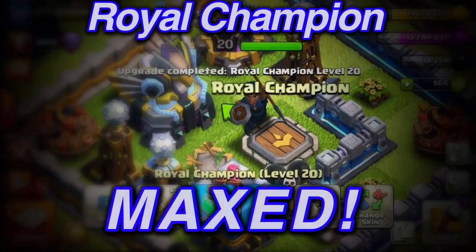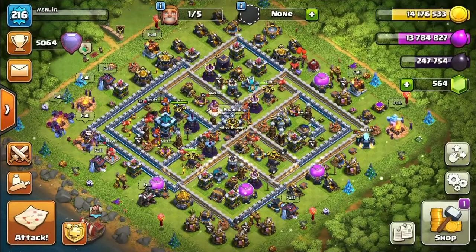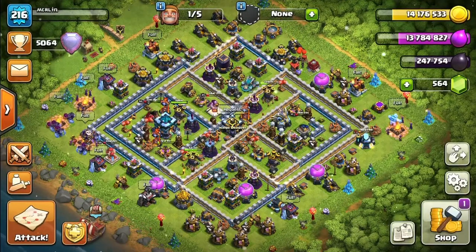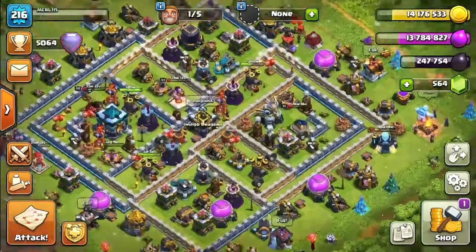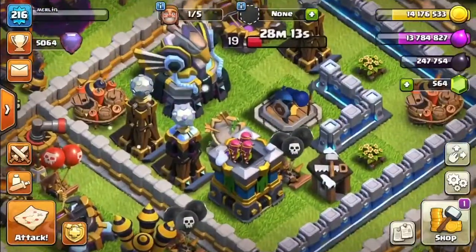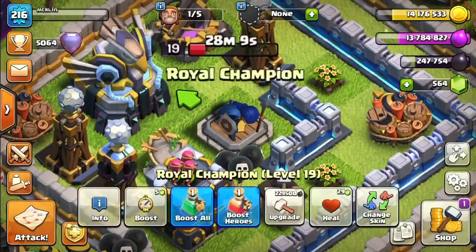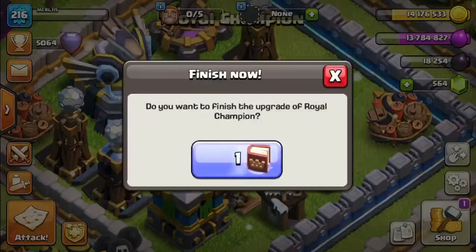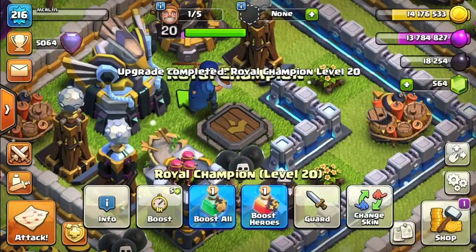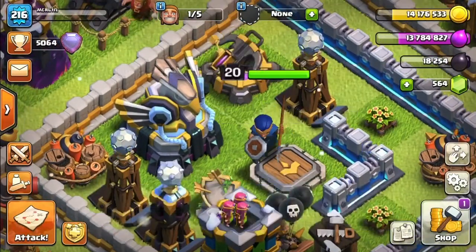Royal Champion maxed! Welcome fellow Clash Addicts, this is Merlin of Indigo Dragons. We are finally at the point where we can max our Royal Champion. We have a level 19 Royal Champion and we're going to use a book of heroes to instantly upgrade to level 20. Level 4 ability - let's do that. There we go, she's level 20!